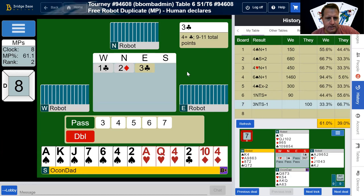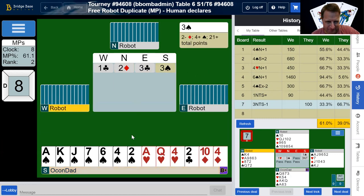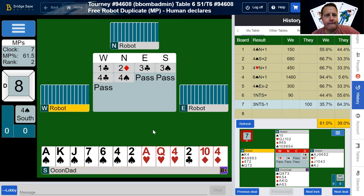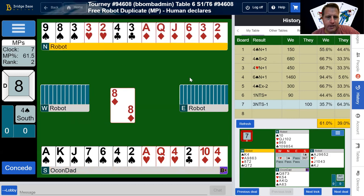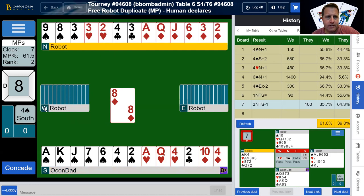7-8-10-14. Partner gets a weak bid of two diamonds — we're still going to mention our spades. We don't care. Partner puts it in four spades — they have a doubleton in spades and they do. So diamonds — that's probably a singleton. If it's not, they win with the king and they come back and trump.